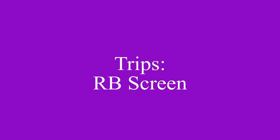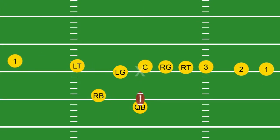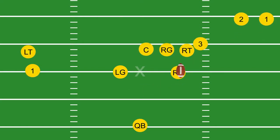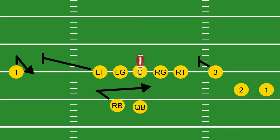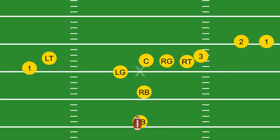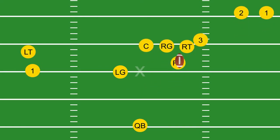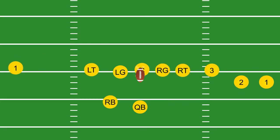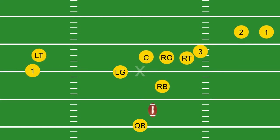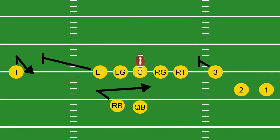Trips running back screen. This play has two options. The primary target is the running back, and the secondary target is the receiver opposite the trips. The running back takes a counter step then cuts back across the line, looking to take the ball up the middle. Note the tackle on the left side — he's running out to block the cornerback guarding the number one receiver, who is running a hitch route. Be sure to respect both options as they are both equally dangerous.